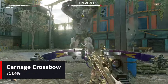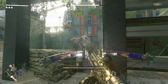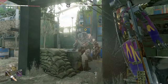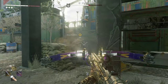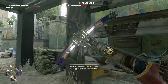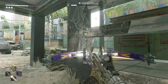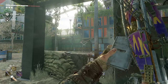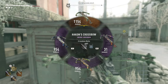Starting with the Carnage Crossbow — you can see how much damage he takes with each bolt. Dodging around, shooting him down. He's almost at half HP. Almost done — and there it is, he's down. Okay, next we are going to be trying out Hakon's Crossbow at 954 damage.